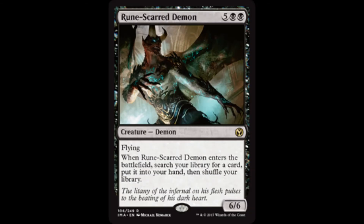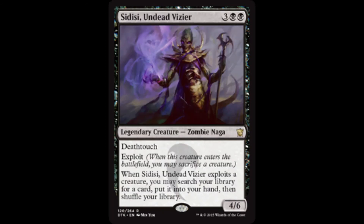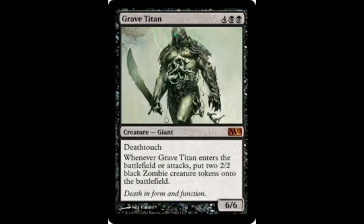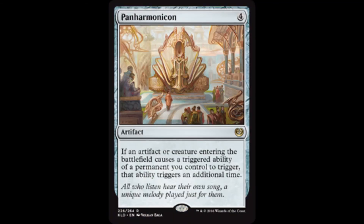Hornet Queen creates four 1/1 green insect creature tokens with flying and deathtouch. Grave Titan creates two 2/2 black zombie creature tokens when it comes into play and whenever it attacks. For instant army creation, add Avenger of Zendikar. Its landfall trigger synergizes with the aforementioned counter package provided by Doubling Season's inclusion. Panharmonicon will trigger each of these abilities an additional time.